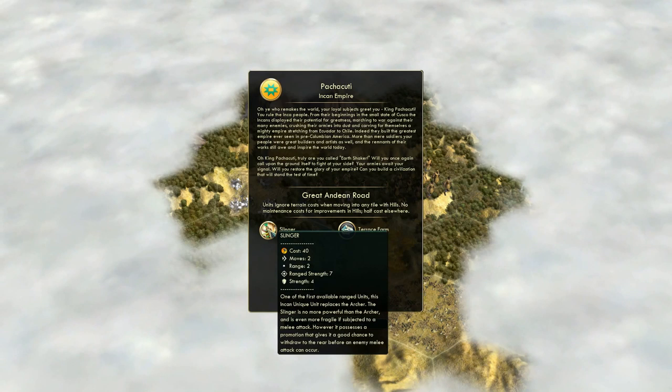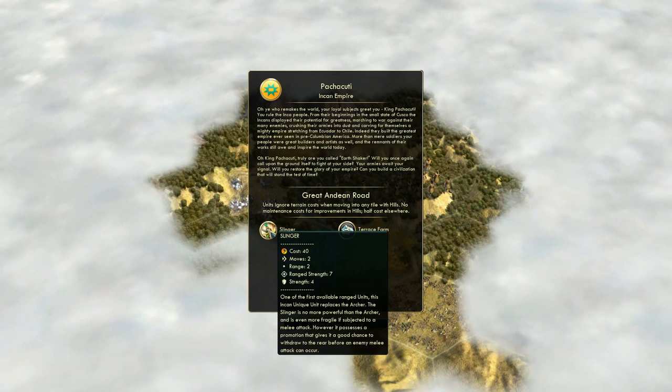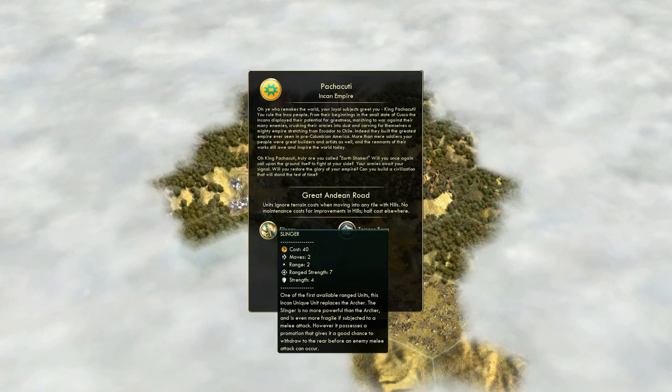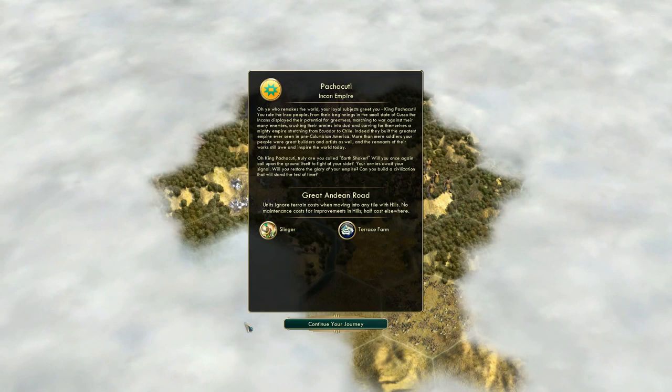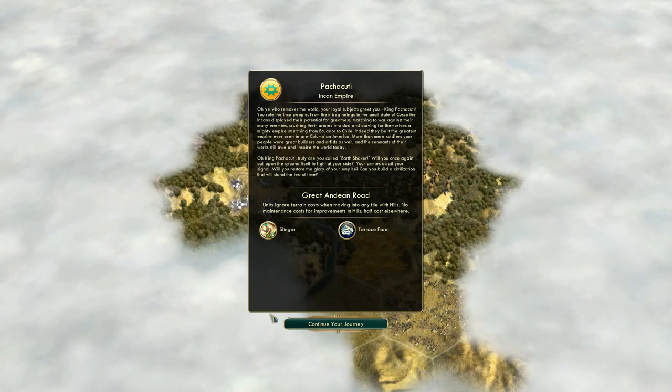The Incas have a unique unit - the Slinger, an archer replacement. It has a promotion that allows it to withdraw from combat if attacked by a melee unit, making it slightly better at surviving than normal archers. Its strength is a bit lower though, so if it does get caught, it'll be in trouble. The withdrawal isn't automatic - if there's no tile for it to move into, or if it's attacked by a fast unit like a horseman, there's less chance of withdrawing. I'll go into more details about the Slinger's downsides later.